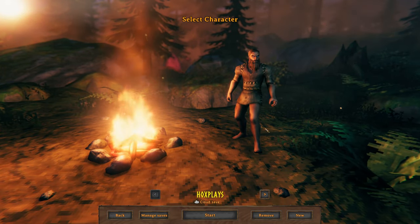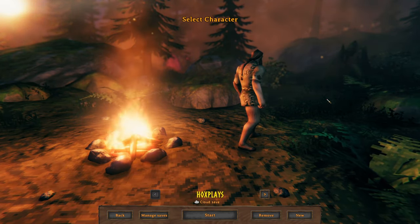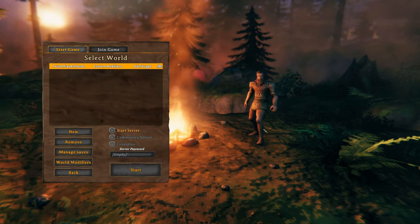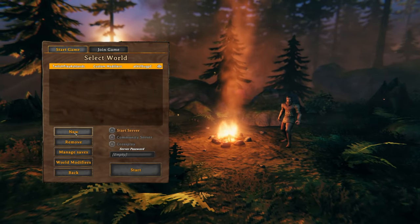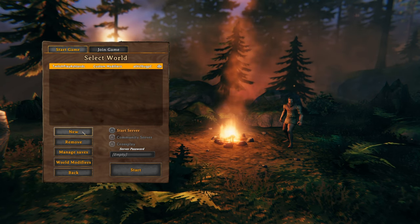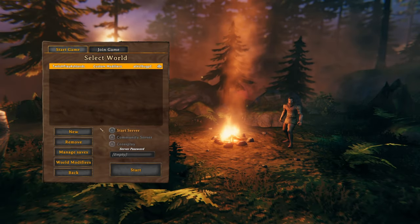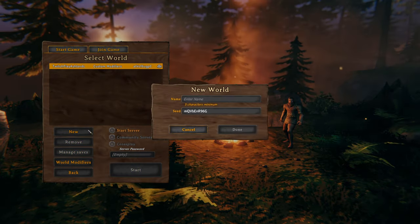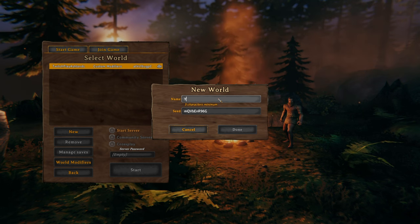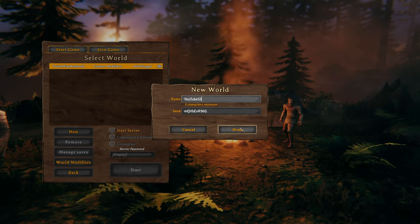I have not been in Valheim in a hot minute. So, for my character I gave him a regular old royal beard and braided hair. The way I like to do my world — this is the one I started on Twitch the other day, just to remind myself how to play — I like to hit new and then cancel it five times. That way it's just a random seed, so there's the seed we're going to start with. We'll call it YouTube, Season one.